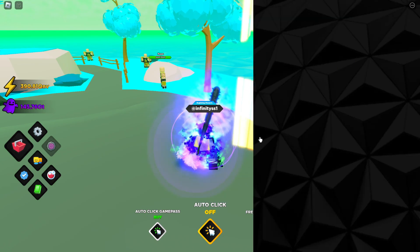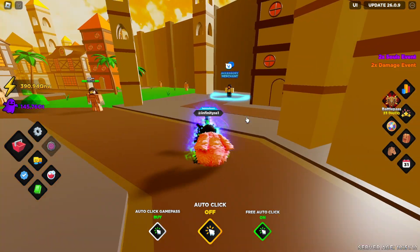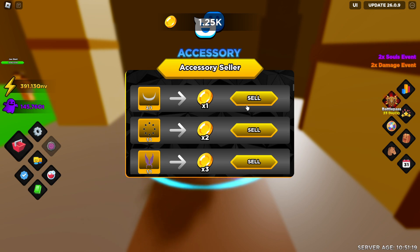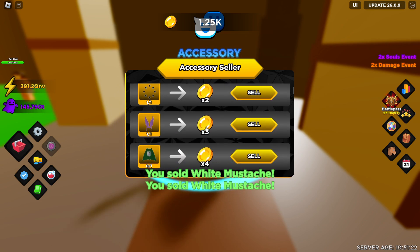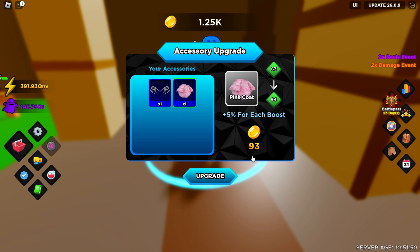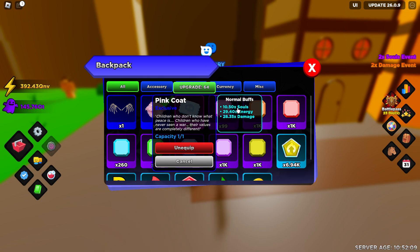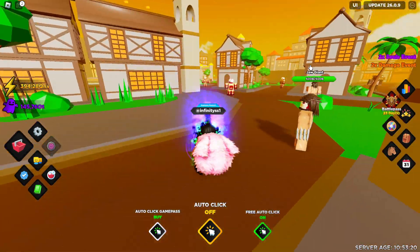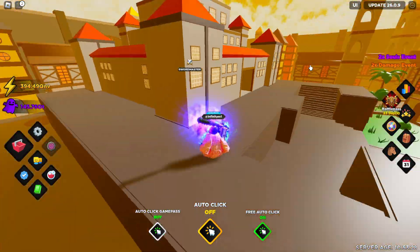Once you complete the Planet Nomak questline, you unlock the Titan District, which has quite a lot to offer. First, there's the Accessory Merchant where you can sell accessories obtained from defeating raid bosses for coins, which are really useful later in the game. You can also upgrade your accessories — for example, this pink coat costs 93 coins to upgrade and gives 10.5x souls, 30x energy, and 28x damage. Accessories are important, so try to find the best alternative to what you currently have.